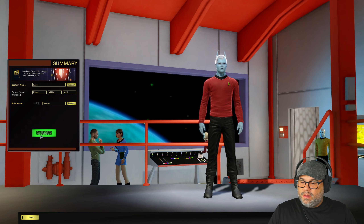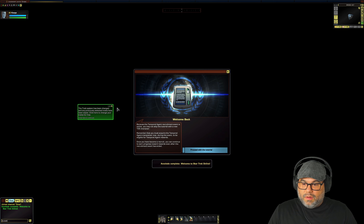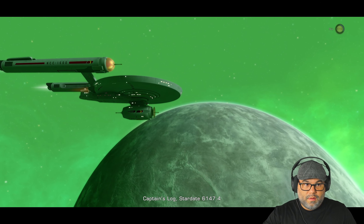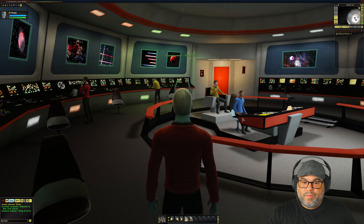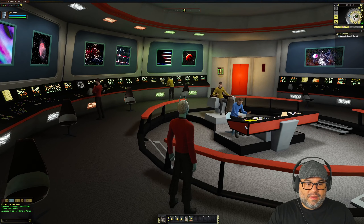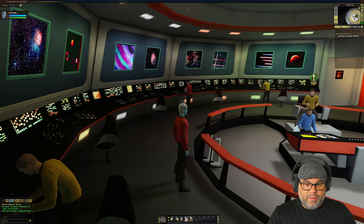I'm just going to pick a random name and we're going to go ahead and engage. You have to go through the tutorial first — there's no way to skip this one, you're just going to have to go through the tutorial. Disable popups. And here we are on the bridge of a TOS ship, and it looks very much like the Enterprise bridge in TOS and the original series. So go through the motions.